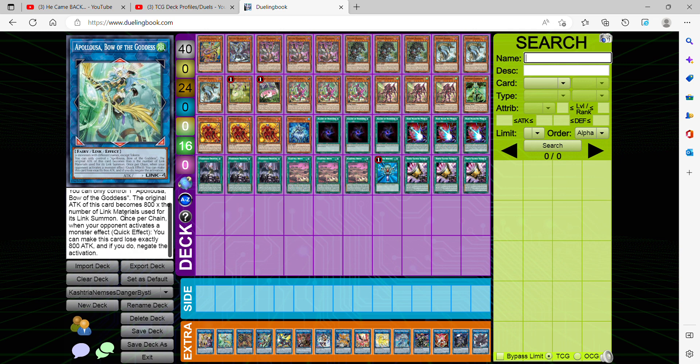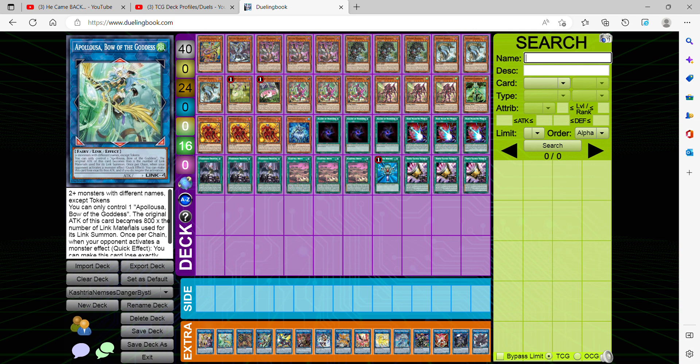Our other link finisher is Apollousa, which helps stop your opponent's first turn. If you go first, you link summon it — although eventually its ATK drops to zero, you have something to slow down your opponent and wear them down, forcing them not to retrieve resources or gain advantage by drawing core pieces. It gains 800 ATK times the number of monsters with different names used as material, and it can also help going second if you outmatch your opponent and have more monsters on field.